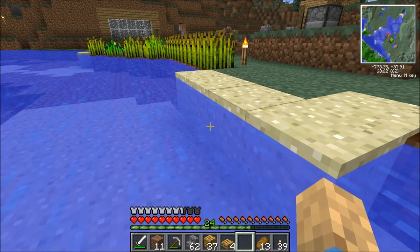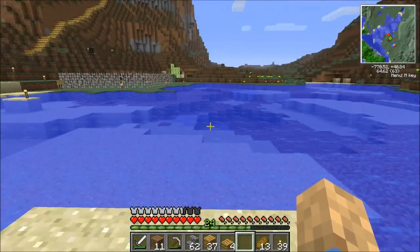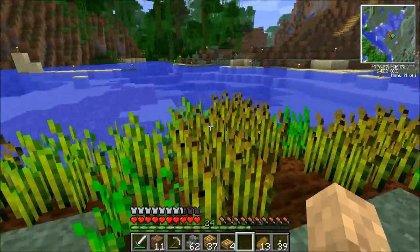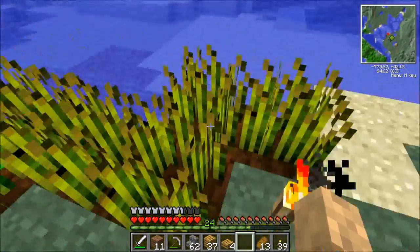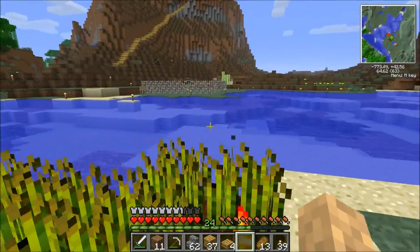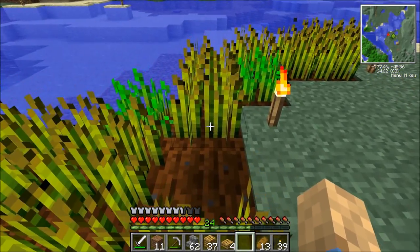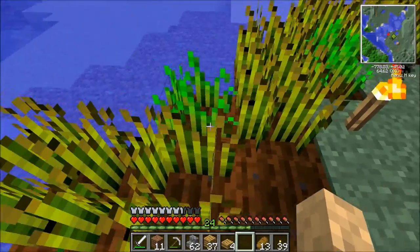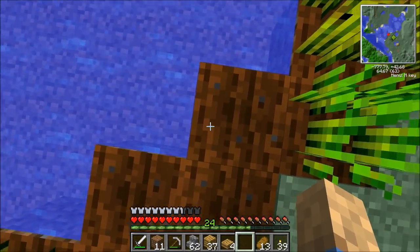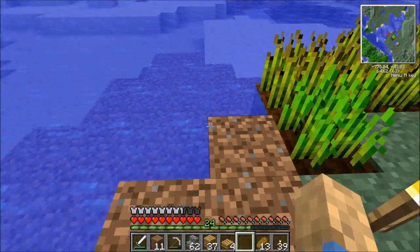Perhaps we should go through with dirt and make some sort of... Let's see, where should it go? How are we going to get across? I think that'll be fine. If we go across here, that'll be good. Yeah, that looks okay. So let's take care of this farmland — this will no longer be farmland. Break it. Very good. So that'll mark where we want that to go.